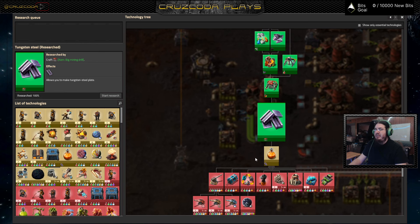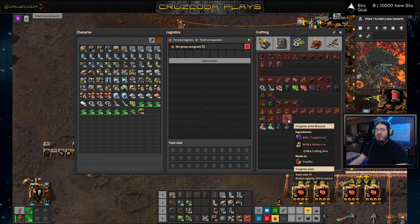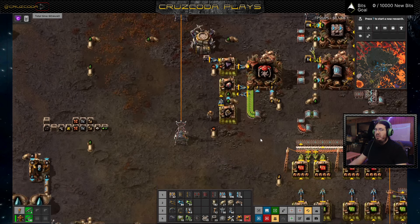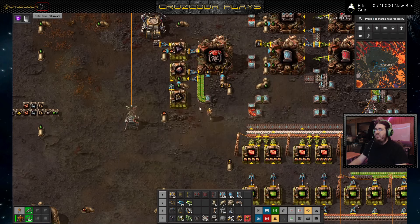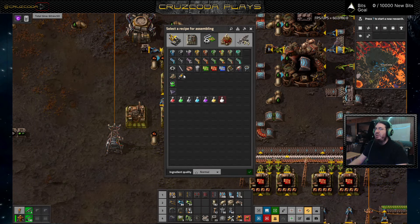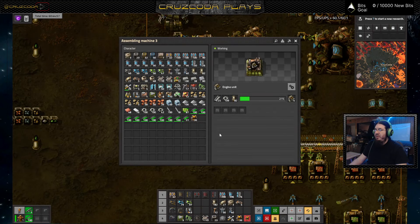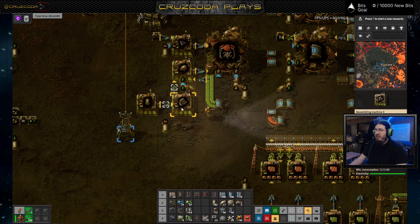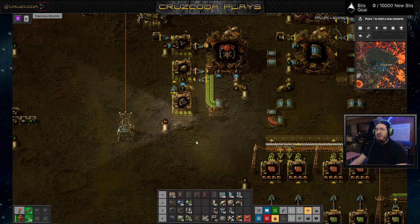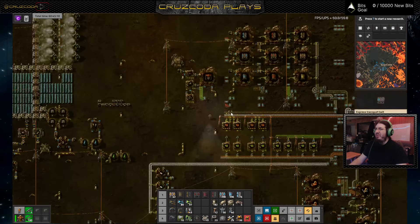Hey now I can do tungsten steel! I have no idea how to make tungsten steel — how do I do that? That is tungsten plate, which is just molten iron and tungsten ore. Awesome. And I have my first one. You know, we'll just continue to do this by hand because it'll just be easier for now — as I need more I will add more.